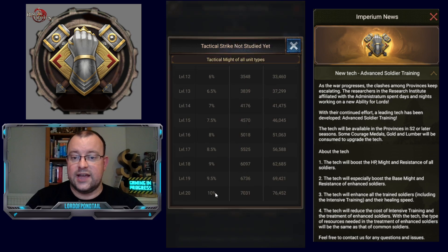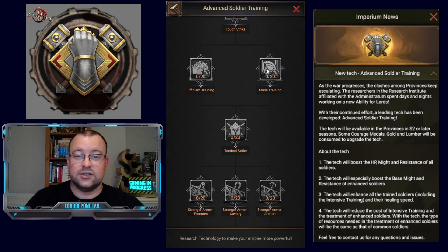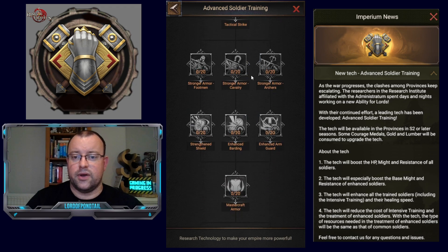The first key element is Tactical Strike, which gives an extra 10% tactical might on all troop types. When people's tactical might is still around the 140–150% mark, an extra 10% actually gives a better boost than the smaller increases for base might and resistance.